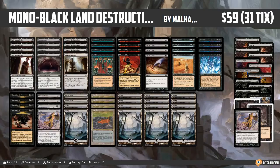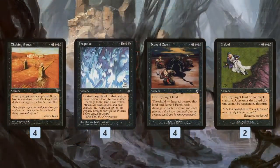The plan of Mono Black Land Destruction is pretty simple: we're going to start blowing up lands as quickly as possible, as often as possible. One of the cool things about Mono Black Land Destruction in pauper is we actually have three different three-mana land destruction spells.